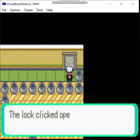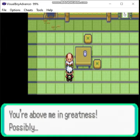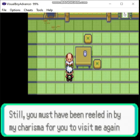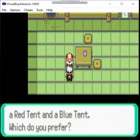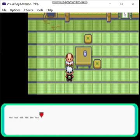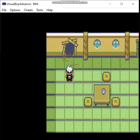We have finally stumped the Trick Master! In Ruby and Sapphire you get the red tent in Ruby version and the blue tent in Sapphire, obviously. I'll go with red. So that's the end of the Trick House.